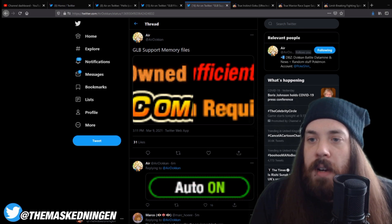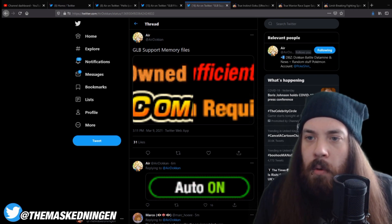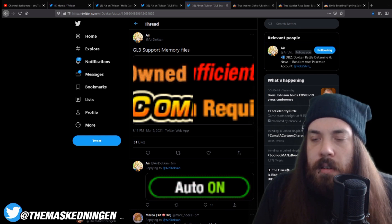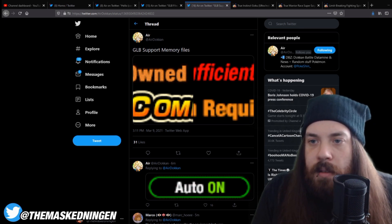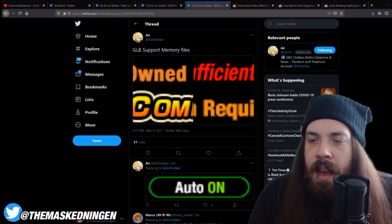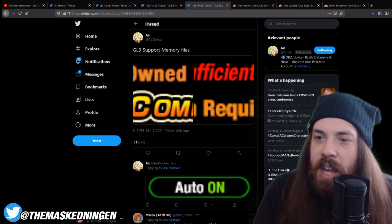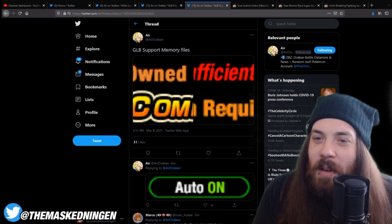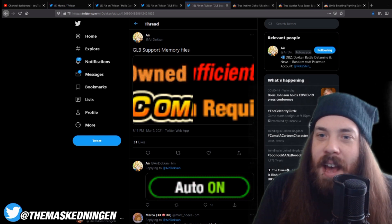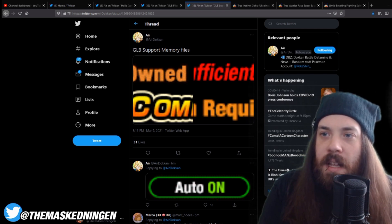If they do add a support memory, it will probably only be available on JP. Then once the full support memory system comes to Global during the anniversary, the Saiyan Day one would just be available straight away since we've already passed Saiyan Day on Global. They've done stuff like that before — last year for Saiyan Day, JP got new Super Battle Road stages and Global didn't. I'm assuming that will happen again: Global will finally get the first 10 extreme category stages for Super Battle Road, and JP will probably get a new set of 10 stages. But either way, it'll be interesting. That support memory stuff in the files likely won't have much bearing on what's happening for Saiyan Day.